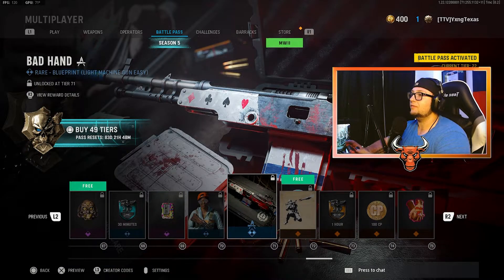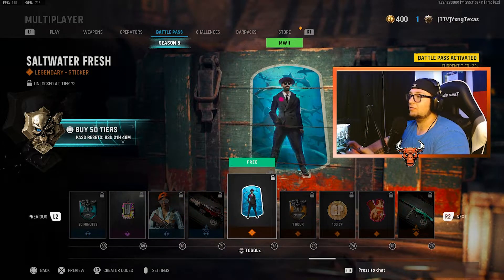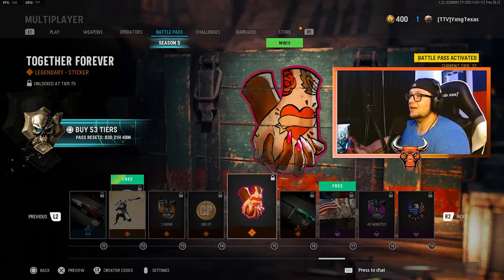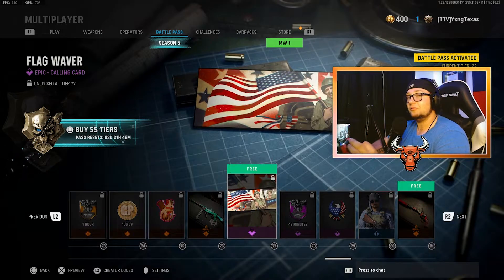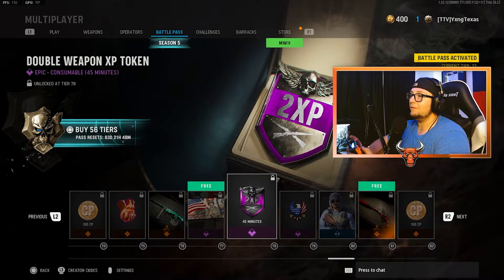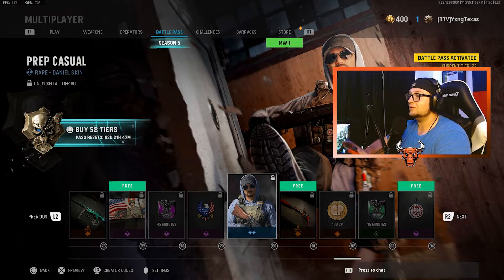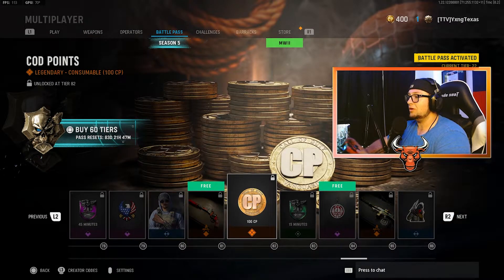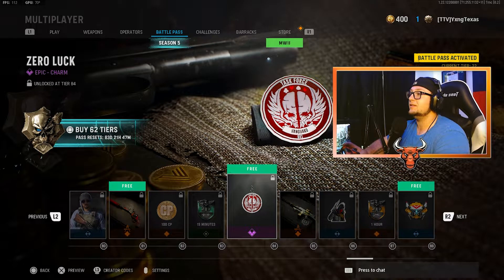The Track Teal Halima Skin. The Bad Hand Blueprint for an LMG. Now here at tier 72, you get a double tier: the No More Mr. Nice Guy Highlight Intro and also the Saltwater Fresh Sticker. This is also a free tier. Moving on, you have Double XP for an hour. 100 COD points. The Together Forever Sticker. The Future Marina Blueprint for an SMG. Another free tier at tier 77 with the Flag Waiver Calling Card. 45 minutes of Double Weapon XP. The Freedom Flight Emblem. The Prep Casual Daniel Skin. At tier 81 is another free tier with the Circus Freak Blueprint for a handgun. 100 COD points. Double XP for 15 minutes.